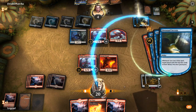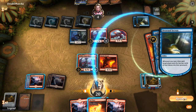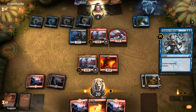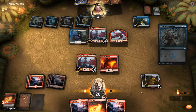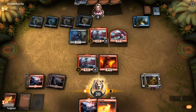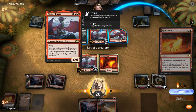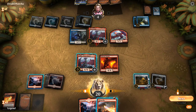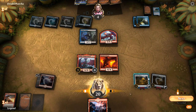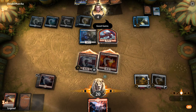We draw Shivan Fire — that should do it. We cast Spitflame on their Mirror Image Lathlus, then Shivan Fire, and attack with both dragons. That's just enough — one card remaining in our library as we kill the opponent for exact lethal. That was a very close game.